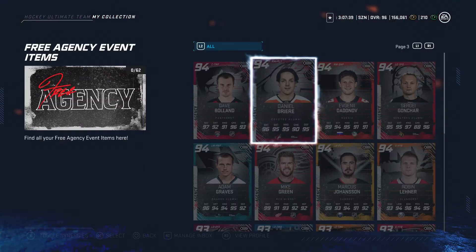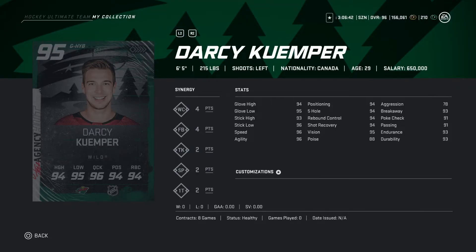Moving on to Darcy Kemper — 95 overall, 6'5, 215 pounds. This looks like it's gonna be an underrated card. Stats are pretty good: speed 96, stick low 96, stick high 93, agility 96. Aggression is 78. For a goalie, 6'5 with those stats looks very, very good. This is a buy for sure.